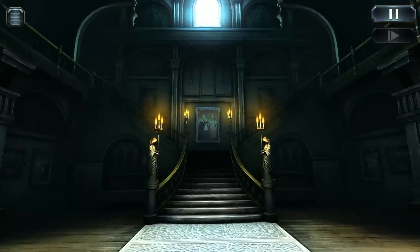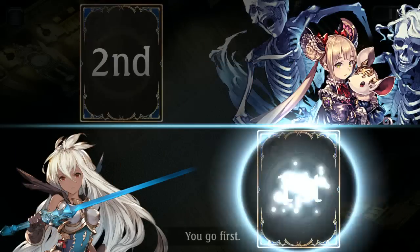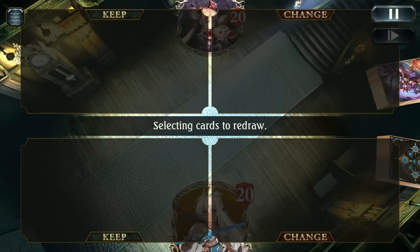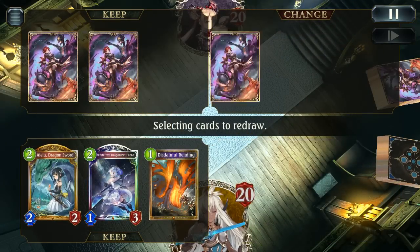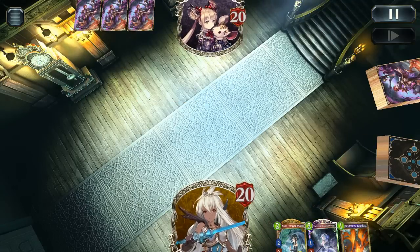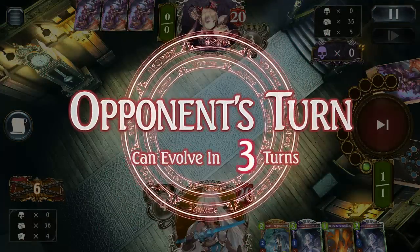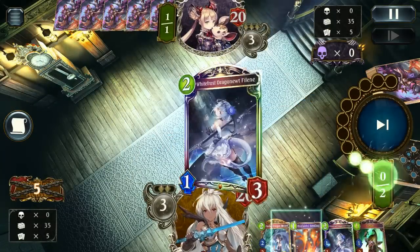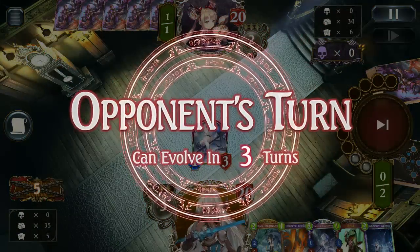Next up we get to play against something a little more troublesome — a mid Shadow deck. Another deck that is reasonably common in the unlimited ladder. If you see Shadow, typically it's going to be mid Shadow; I don't see many other Shadow decks in at least the last week in unlimited, which is where I've been doing most of my challenges. Also, those sleeves are absolutely gorgeous — I didn't notice them when I was playing against them, and now I kind of wish I had them. I'll definitely have to see if I have those after this.